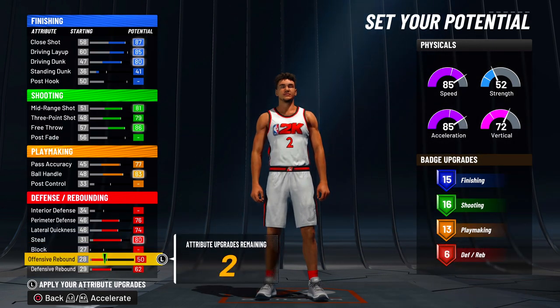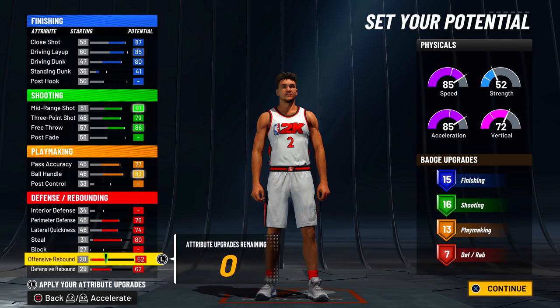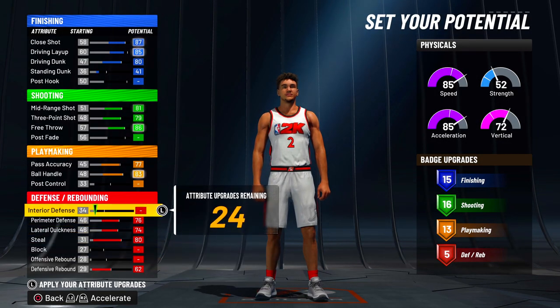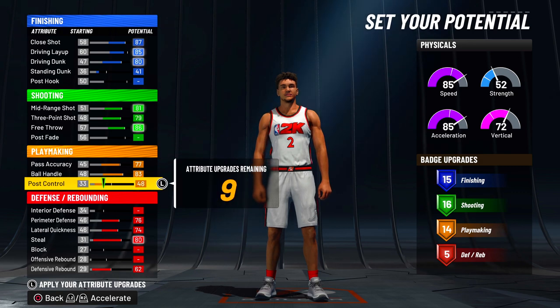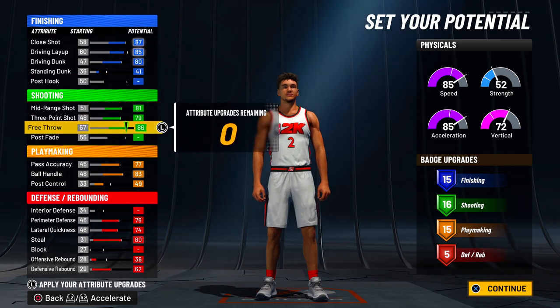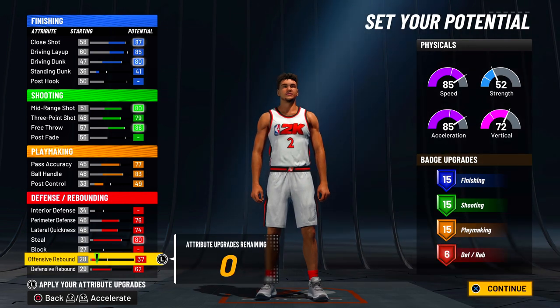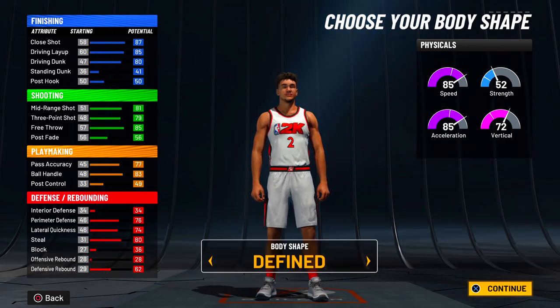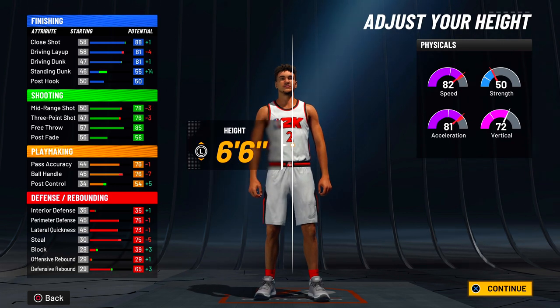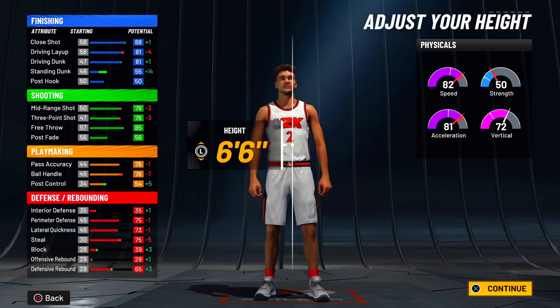With 13 playmaking badges, if you're trying to get seven defensive badges and lower your shooting, you're not going to get more playmaking. But if you want the more balanced build with less defensive badges, you're going to get 15, 15, 15, and 6. Just by removing a little off shooting, adding onto playmaking, and throwing the rest on defense — 15, 15, 15, and 6. I know a lot of people with this badge count and they actually like using it. It's very consistent. You get gold shooting, gold playmaking, and Hall of Fame finishing — and you don't need that many badges to make this build crazy on finishing.